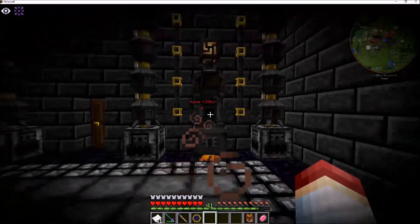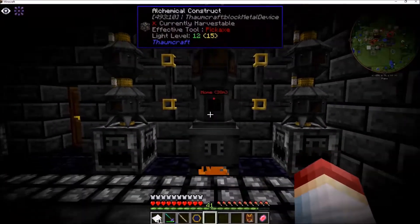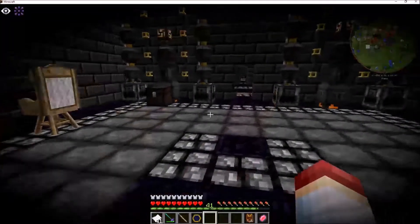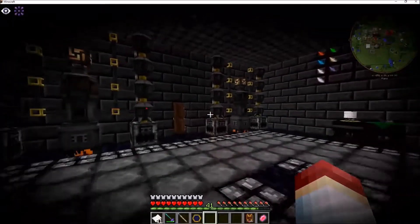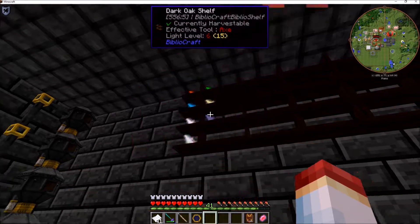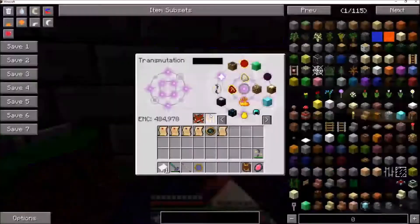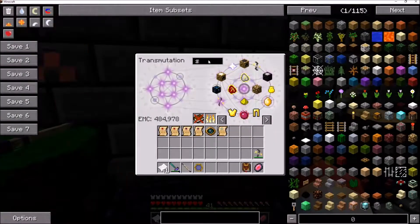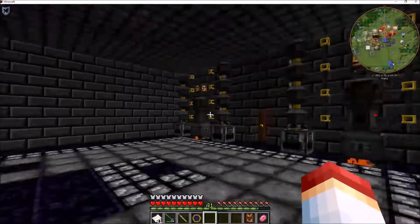I now have a bunch of alchemical furnaces and alembics, all hooked up to different alchemical constructs, with the crucible underneath them in case I need to make things. I have officially mined out every type of shard and taught my transmutation table how to make them, which is fantastic, so I'll never run out.